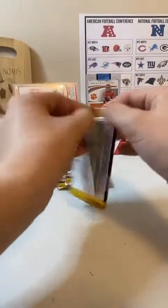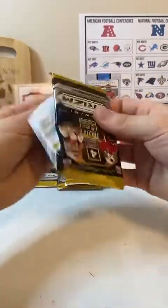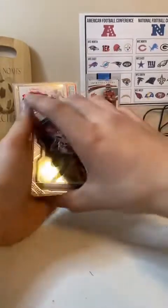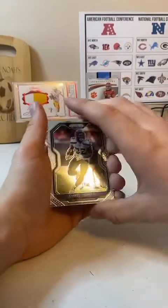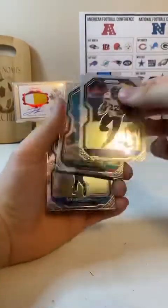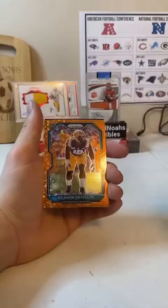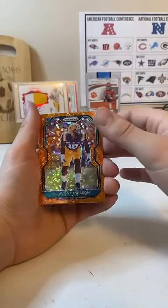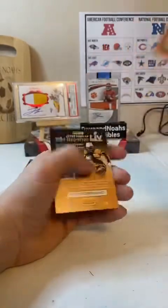Still looking for Joe Burrow and Justin Herbert. We got Justin Jefferson. Chris Carson. Rookie Williams. DeAndre Swift rookie, nice. Clevon Chasian rookie Orange — it's a nice looking card there. And the Kid Reporter.